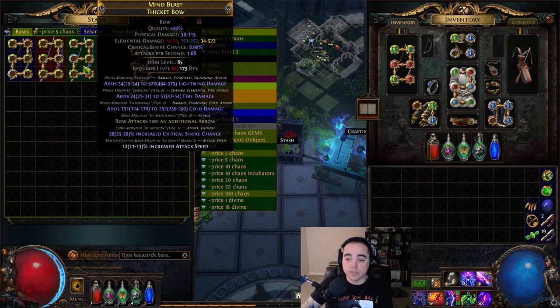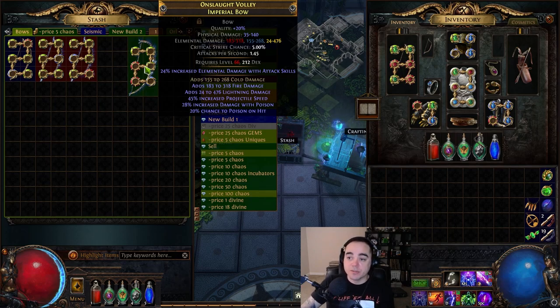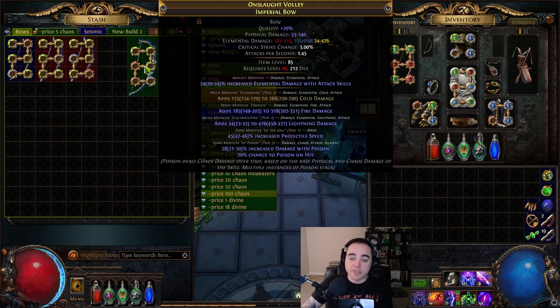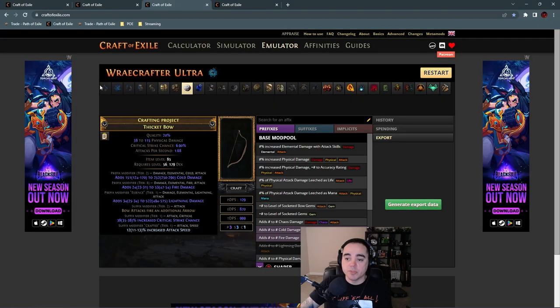After crafting that one, I decided attack speed is nice but LML damage is better for me personally, so I went with an Imperial Bow with fractured T2 cold damage. Last time I played Tornado Shot, I had a tier one fractured cold damage thicket bow and spammed Essence of Anger until I got a high-ish tier of lightning damage — I think I actually got attack speed and accuracy. This current bow I haven't finished yet because I'm not level 66, but I'll show you how to finish crafting the 'bow attacks fire an additional arrow.'